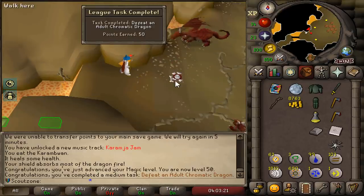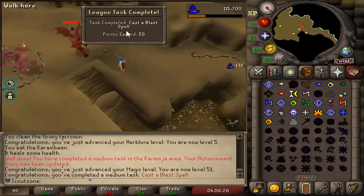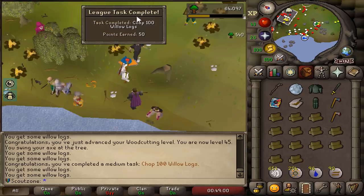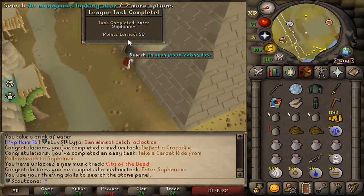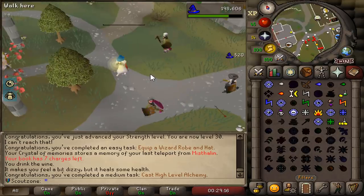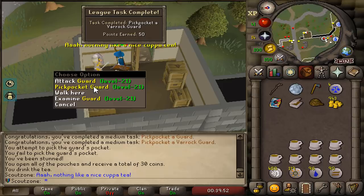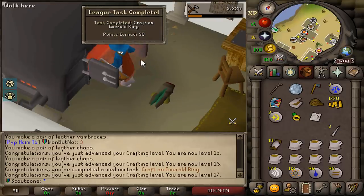50 magic, and 50 points for killing a red dragon. 50 points for burning a dragon bone. 50 points for casting a blast spell. 50 combat for another 50 points. 50 points for chopping willow logs with a rune axe. 50 points for killing a crocodile. 50 points for entering Sophanem. 50 points for killing a caliphate guardian. High alchemy for another 50 points. 50 points for pickpocketing a guard - and another 50 points because that was a Varrock guard. And there we have the emerald ring for another 50 points.